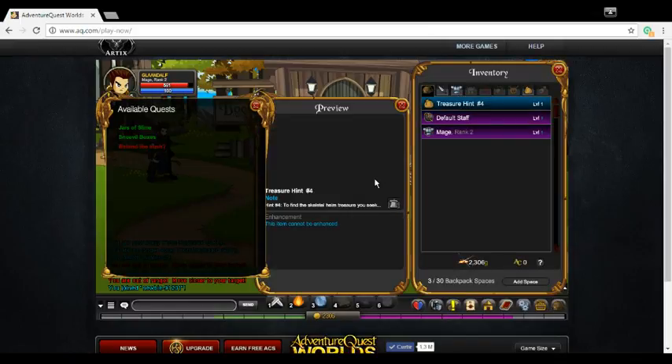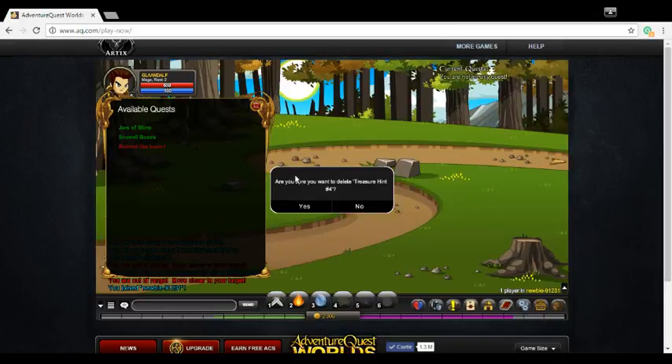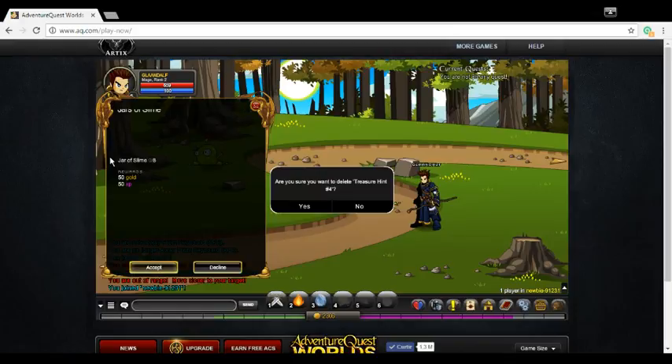You get a random item that you cannot be equipped with, and let this window appear — just don't press yes or no. Then you click the quest, accept it, and complete it. After you do that, there will be a turn-in button here.